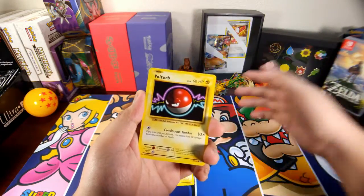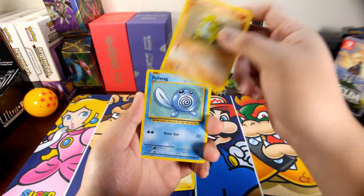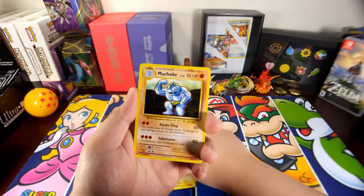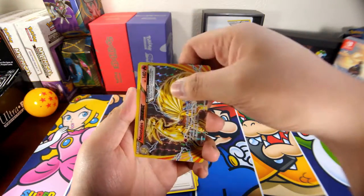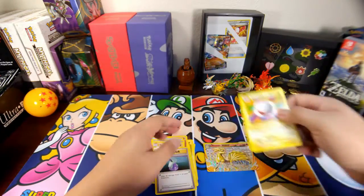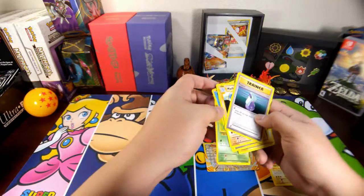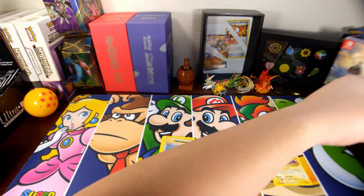Starting with Caterpie, Magnemite, Voltorb, Poliwag, Full Heal, Machoke, Potion — nice! A Ninetales Break and the Ray! It's not a holo, but we still get a Break card, so four out of five — not bad, not too shabby my friends!